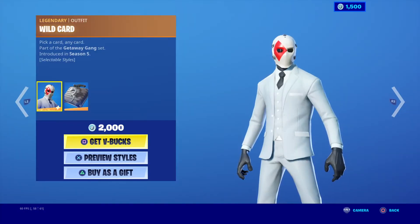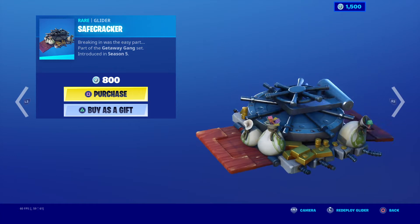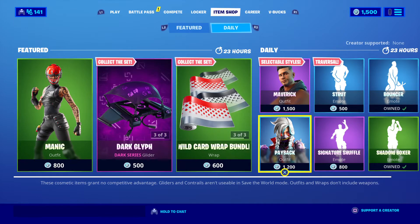The Wild Card Skin has four styles, with the backline cop case. The Safe Cracker Glider. And then the Wild Card Wrap Bundle comes with four wraps.